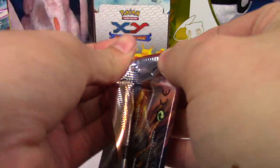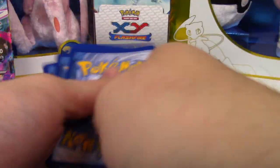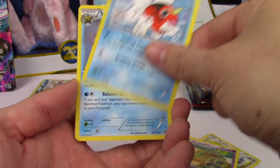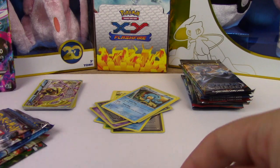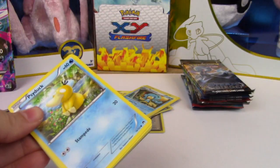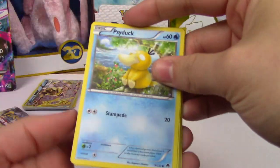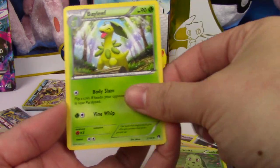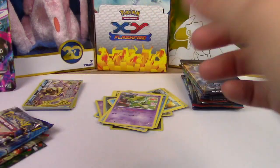Breakthrough - come on, I want a Xerneas. Goldeen, Starly, Chespin, Woobat, Rufflet, Seaking, Starmie, Vanillish, Reverse Simipore. Breakpoint next. You were awesome in the last box, let's do it again. Give me another Greninja Break. Psyduck, Phantump, Glameow, Gible, Chikorita, Max Elixir - excellent! Bayleaf, Purugly, Golduck, Hypno. We did get something good though. I'm very happy with a Max Elixir.